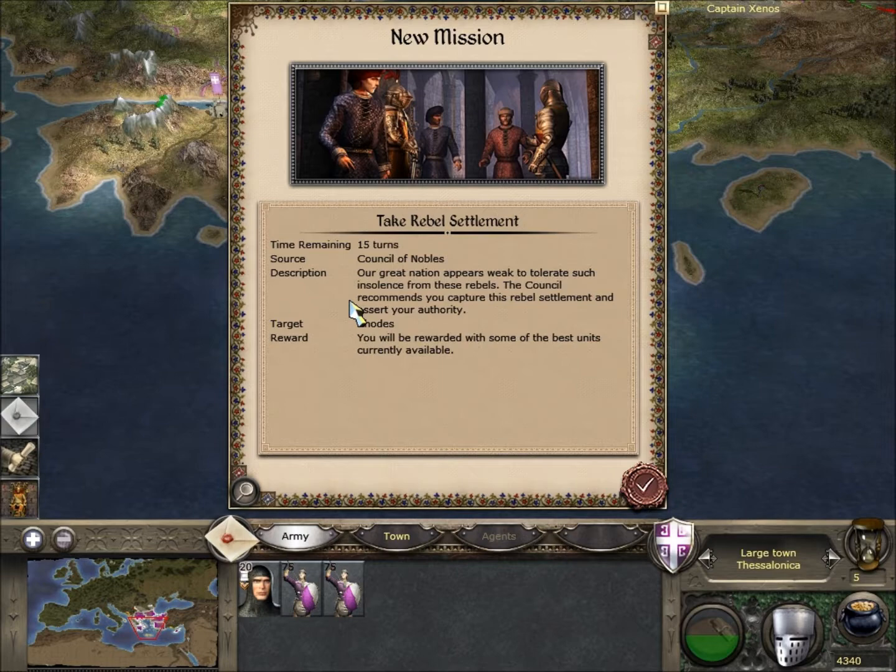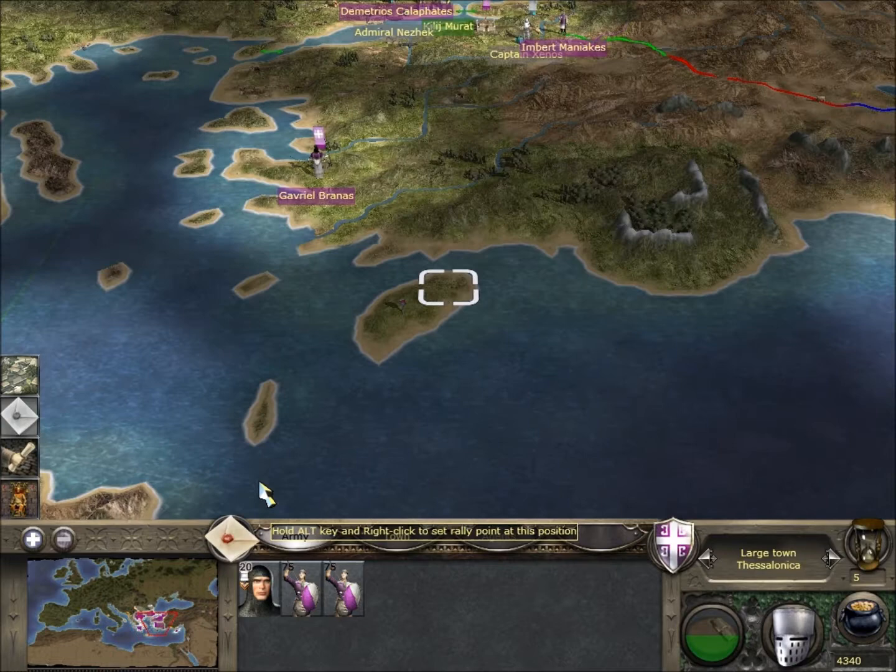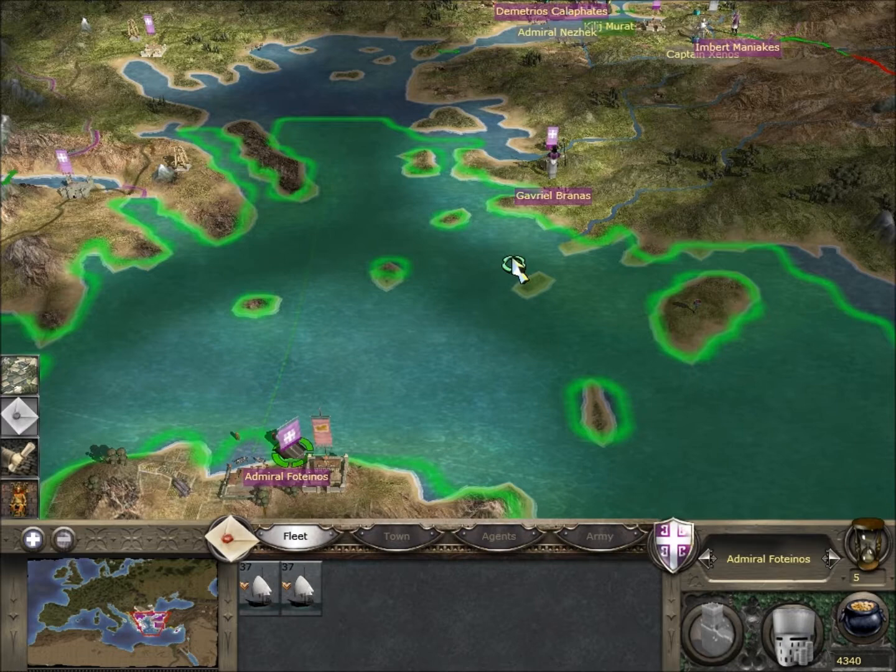We've got a new mission: Take Rebel Settlement. Target roads - you'll be rewarded with some of the best units currently available, probably the Varidatorai. The missile cavalry is probably what we'll get for completing that mission. We've got 15 turns, so we've got plenty of time.